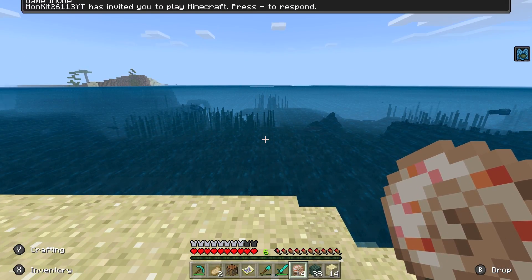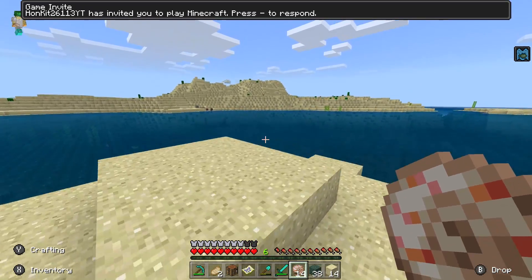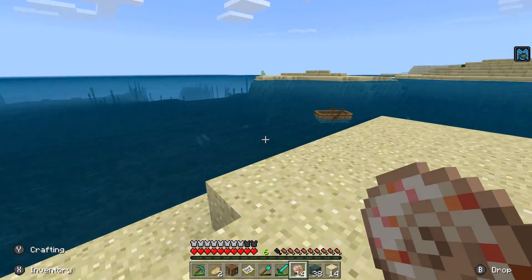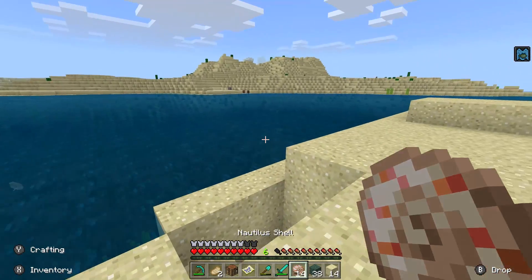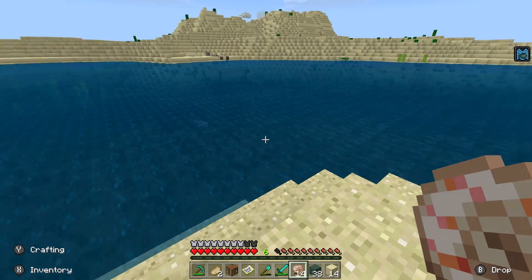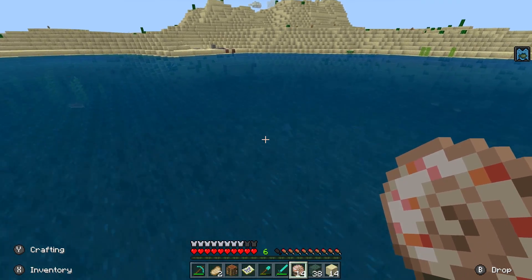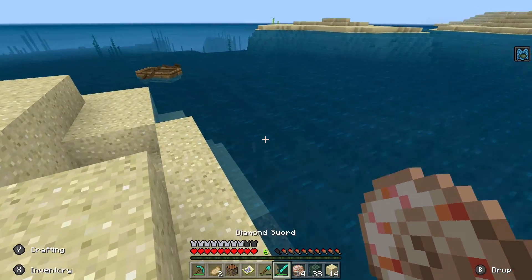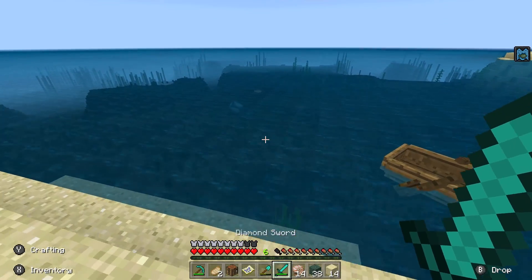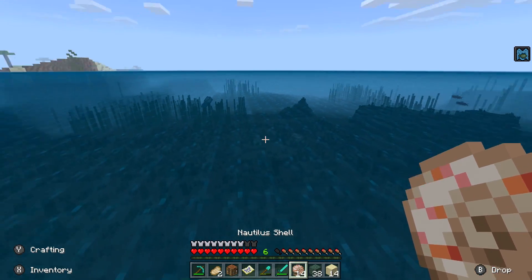Nautilus shells are something you can get by fishing — it's roughly a one-in-a-hundred chance per cast. You need eight of these, so you'd have to fish around 800 times with a regular fishing rod. Or you can use an enchanted fishing rod, which gives you about double the chance — so roughly 400 casts on average. Alternatively, you can go and kill Drowned in Minecraft. Drowned have about an 8% chance of spawning with a Nautilus shell in their hands, and if you kill a Drowned holding one, there's about a one-in-eight chance of it dropping — so roughly one in a hundred Drowned might give you one.